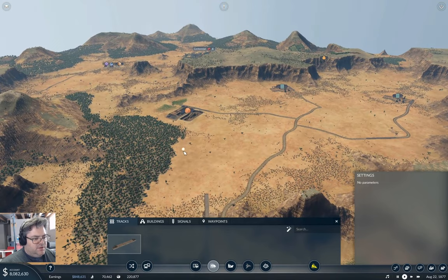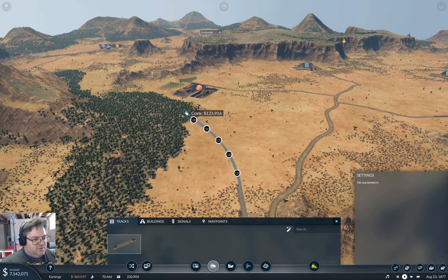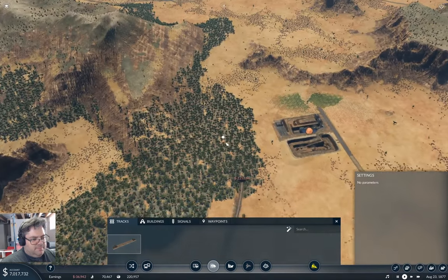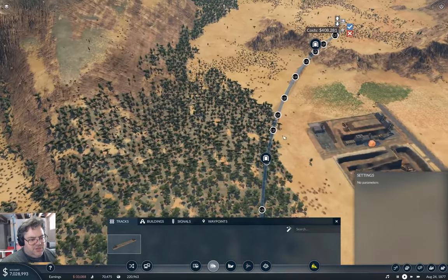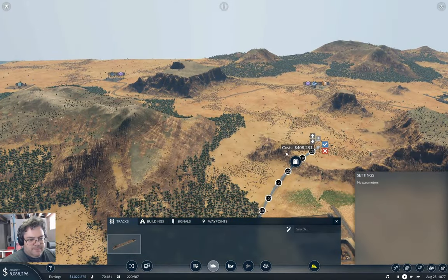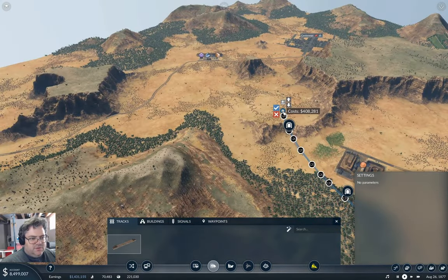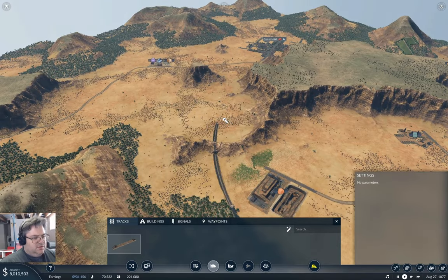Now, where do we need to go? We need to go through around here. I want to miss this industry, so we'll go around like this. And then we get some sort of a tunnel operation, but I think we want to go this way. Ooh, cheeky tunnel there — yeah, that definitely needs a tunnel. Is that aimed the right direction? Pretty close. Bring the other track. Good.